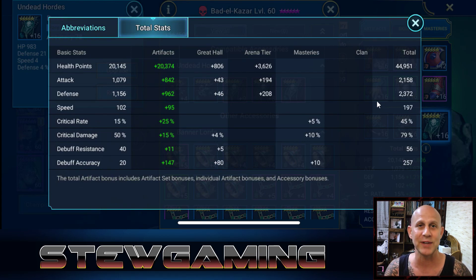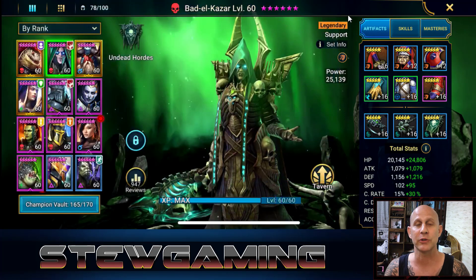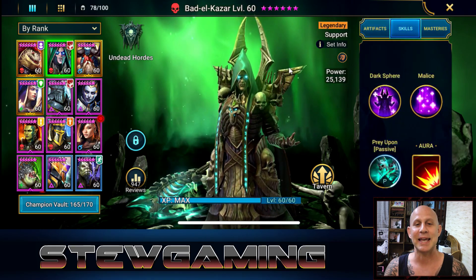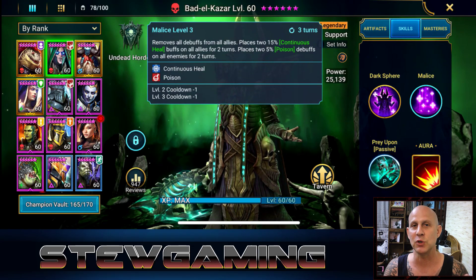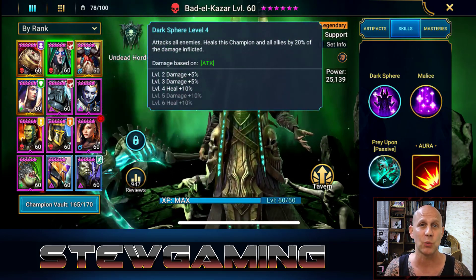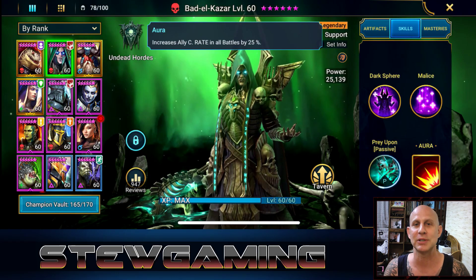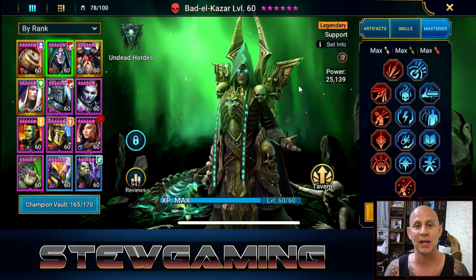Right now we're just focused on reflex, getting his skill cooldown lower. It's on a three-turn cooldown — if we can get it lower, get more poisons up and more heal over time, it's going to be amazing. It's a really good set if you don't need lifesteal on somebody, especially like Bad Elf who has a passive and only one active ability — his A2, Malice, which puts up poisons and heals.